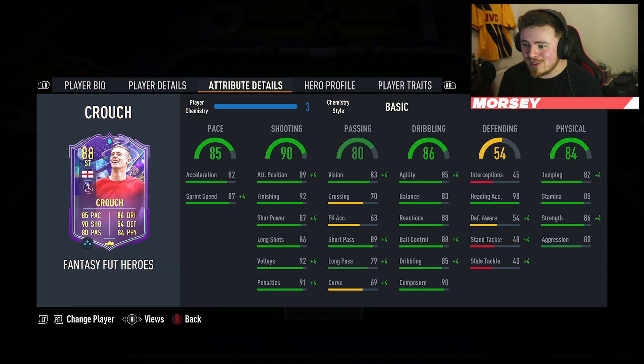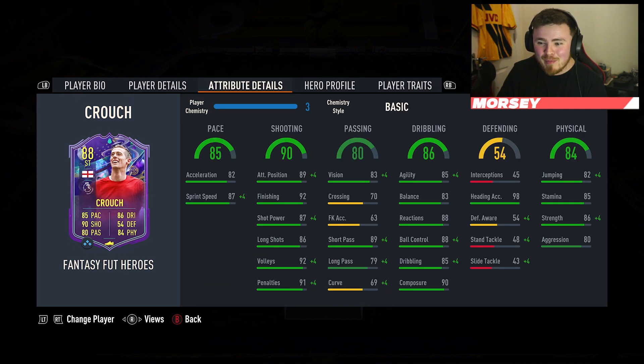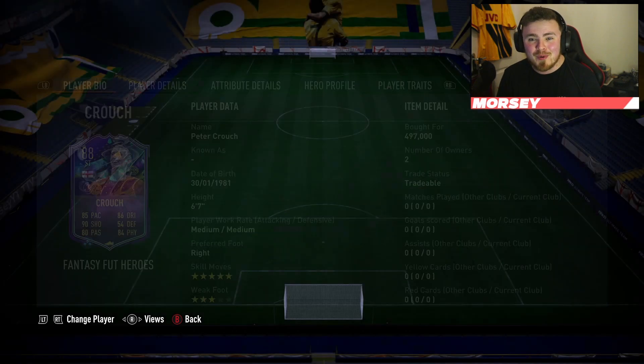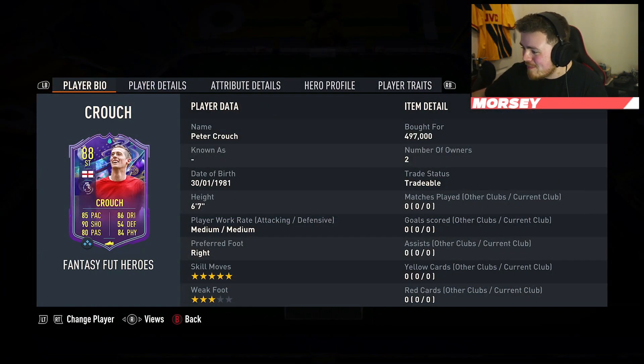The card itself looks decent — Premier League, of course, Hero. He's linked to Liverpool as well, so potential upgrades if Liverpool turn their form around. He's got really nice shooting, consistent driven stats in the mid 80s, physical stats are there, and the heading is great — of course, six foot seven, unbelievable heading. The five star skills make this card more desirable. No finishing traits, which is fine, but it's upgradable so expect at least a plus one or plus two over the next couple of weeks. You'll be absolutely dreaming with this card.